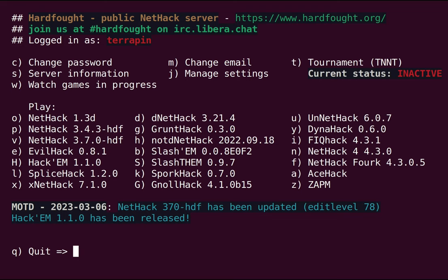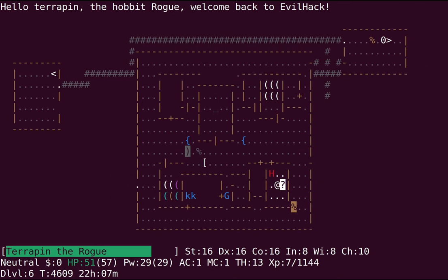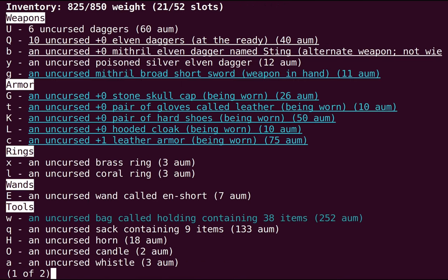Hello again. We're back for another installment of our Hobbit Rogue playing in Evil Hack. When we left off last time, we got into Mine Town, tooled around a bit, and we've just entered the general store for the first time. We're carrying a bunch of stuff and we are going to want to price identify it all.